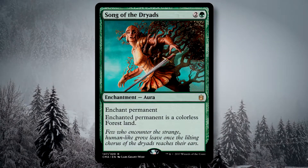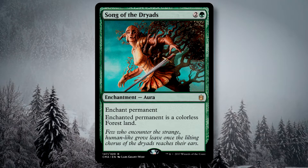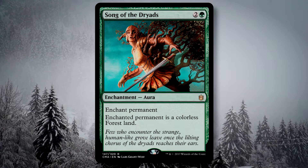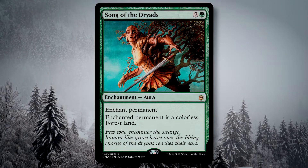Song of the Dryads is also really nice. You just look at whatever the biggest threat is on the table — be it a creature, a pestilence land, enchantment, planeswalker, whatever — it's a tree now. Enjoy tapping for one green mana.